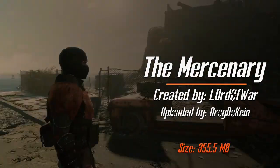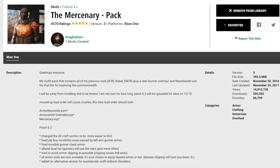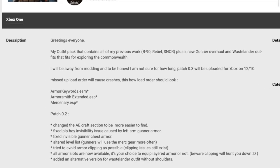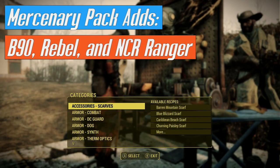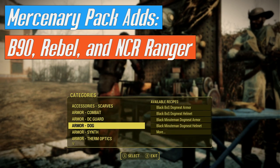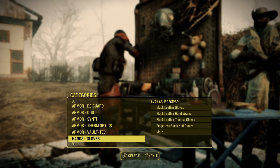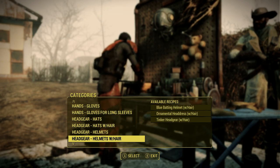First up, go ahead and download the Mercenary Pack from Nexus. This is the biggest mod of the bunch. You're also going to need to install the Armorsmith stuff as well — links are in the description. You will need to install Armorsmith, Armorsmith Extended, and then have Mercenary under that in your load order. If you're unsure how that looks, I have it on video in my Forsaken Assassin outfit and weapon mod combo video, which I'll link.